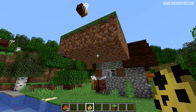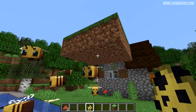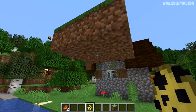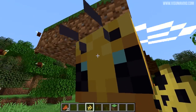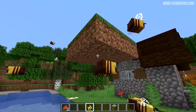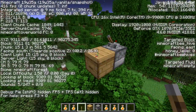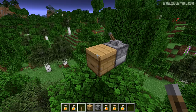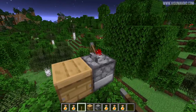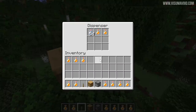Bees can also suffocate when a block is above them. If I place a few here, it's possible to see one fly upwards — there you go, that one took damage. So if they fly into a space with a block directly above they can indeed take damage, which is kind of strange, and it's been removed. This hive right here has a honey level of zero, yet with a dispenser you could get honey bottles from it. That will no longer be the case.